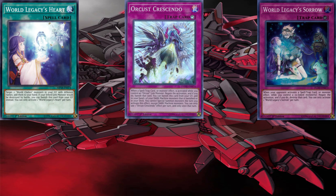This is an example of a layered effect. What you do is create your combo with your World Legacy deck, and as part of building your ideal board, you would place this in the graveyard when activating it. That gives you layered battle protection. Then we have Orcus Crescendo, which has a negate and also a graveyard effect that can add any dark machine. And we have World Legacy Sorrow, which is another negate — so these are layered effects.